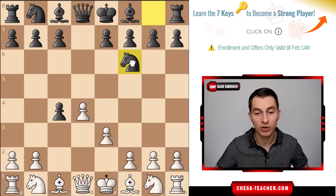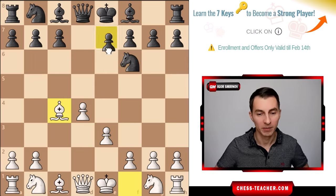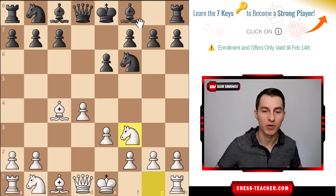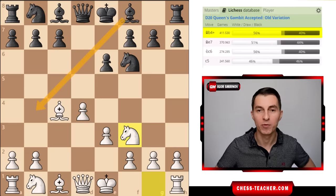What does black do instead? Black just develops knight to f6. White picks up this pawn, black goes pawn e6, white develops as well, and here according to the database the most popular move from black is yet another error: bishop to b4 check.